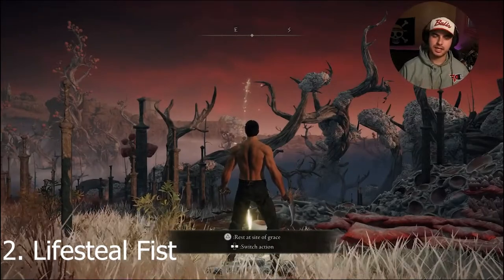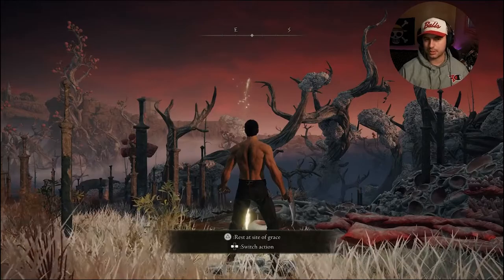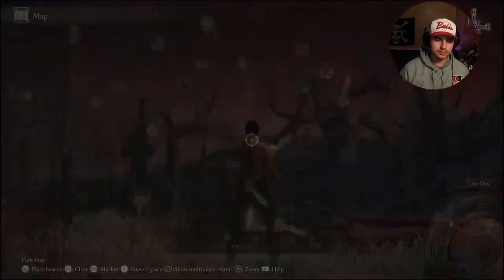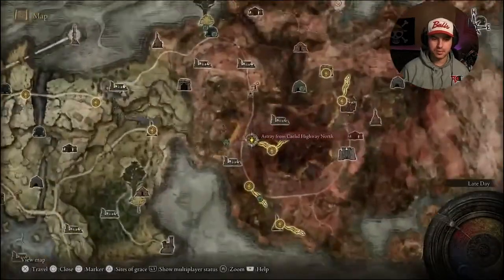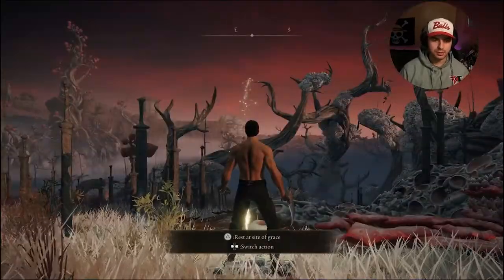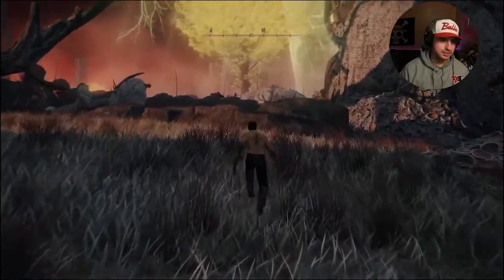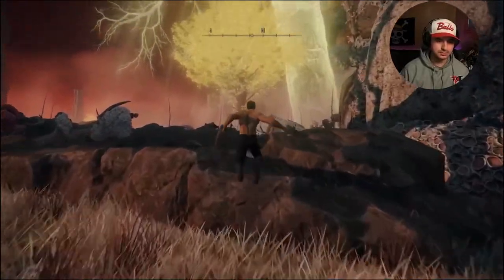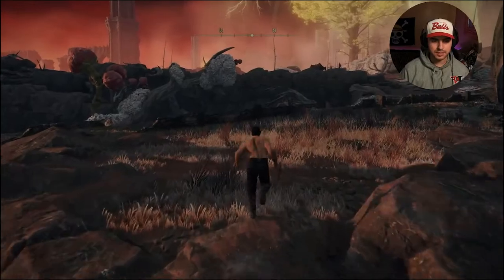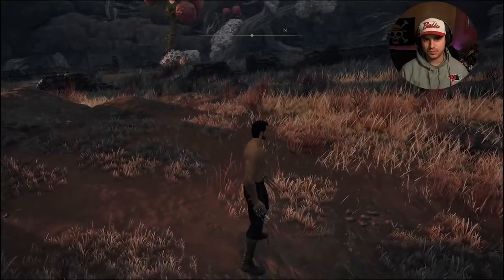Next you're gonna want to get the Lifesteal Fist Ash of War to put on these Hook Claws so you can start getting back your HP pretty quickly. Go to the Astray from Caelid Highway North Site of Grace. Once you spawn in, turn around and run up to the north, just past this rock — there is going to be a Scarab. Once you kill this Scarab, it will drop you the Ash of War.